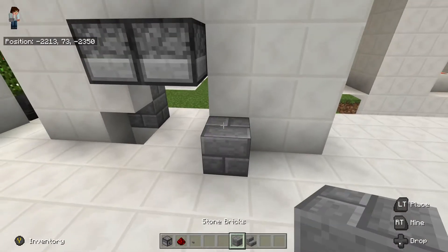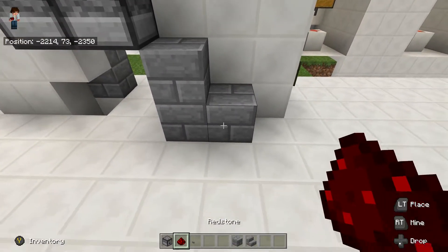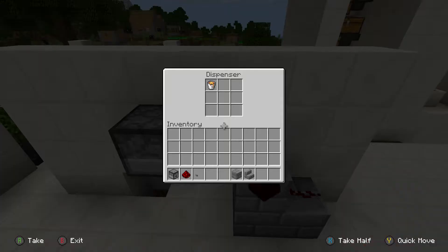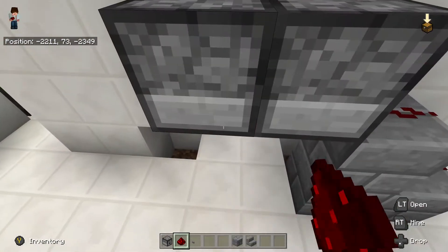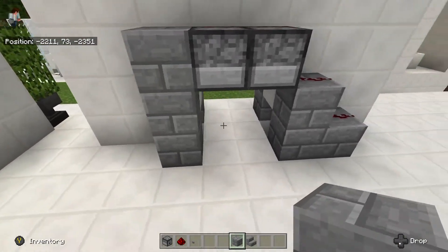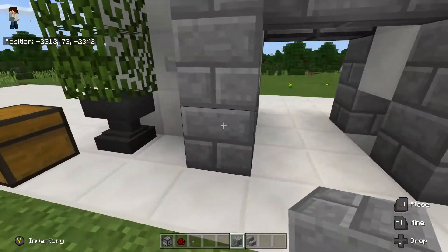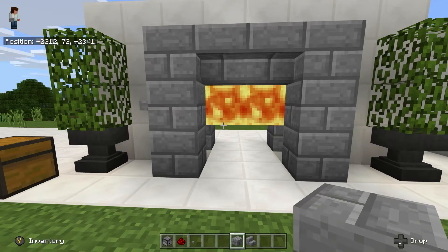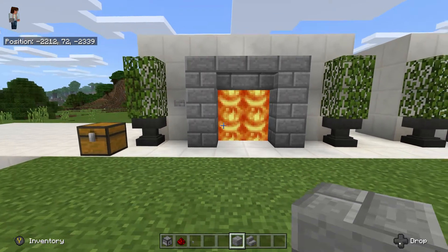Next up we are going to put two blocks up and a block just there, then run the redstone across the top like so. Crouching and placing onto those dispensers there, and just run a couple of blocks up like so. Then all you need to do is come on outside and press your button and the door closes up nice and simple.